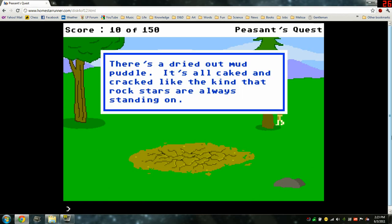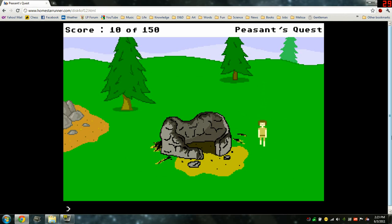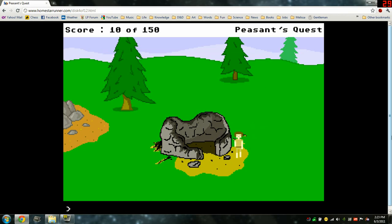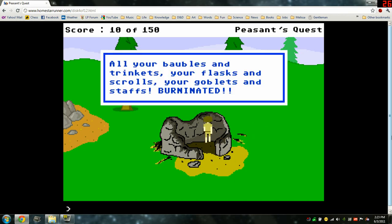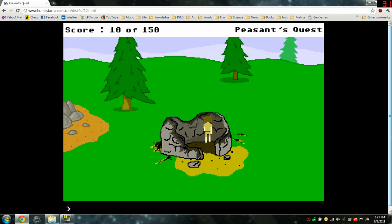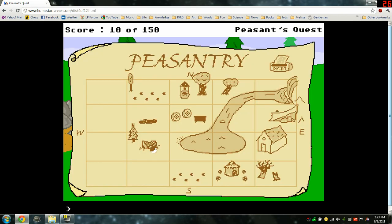It's a dried out mud puddle, all caked and cracked like the kind rock stars are always standing on. My house! The remains of your thatched roof cottage lie burninated before you. You swear revenge against Trogdor. Look in house — all your baubles and trinkets, your flasks and scrolls, your goblets and stabs — burninated! Looks like there's a piece of unburninated paper on the ground. Take paper — you tuck it into your short short pants. Type map any time to check the map. Cool, we have a map now, and there's a print feature.